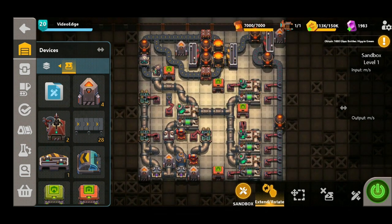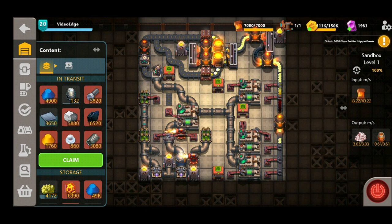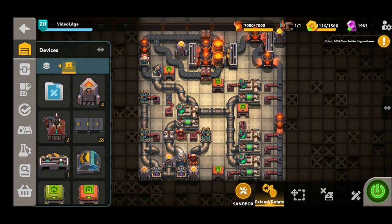Now if we turn this on and give it a run, we can start to see all the elements feeding down the belts — that hot carbon being inserted, and we can see the heavy and light oil within the pipes. 3.03 plastic per second, which is absolutely brilliant for a microfactory. This compact design is really starting to produce, and we're also exporting those heavy oil barrels at 0.61 per second — a really healthy amount.